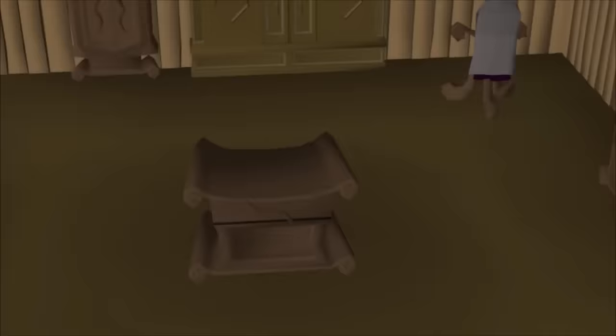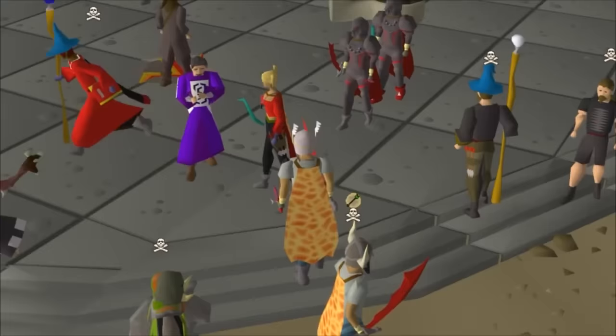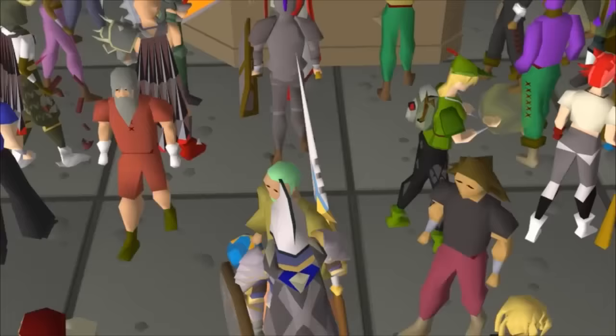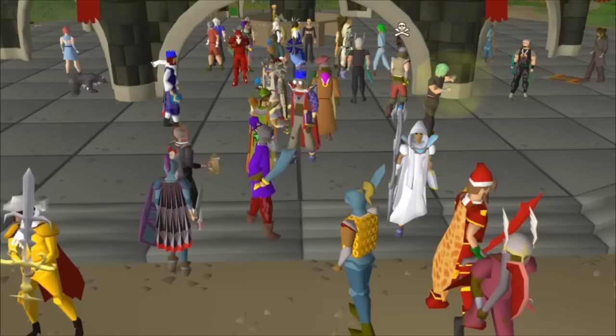The bag with a skull is your items kept on death. When you die you keep three items, and dying in the normal world — not a PvP area — your items stay on the ground for one hour. Dying multiple times will not cause your other items to despawn. This death system is likely to change into a gravestone system soon, where you can retrieve items by paying a small fee — keep an eye on the weekly game updates for when this is implemented.